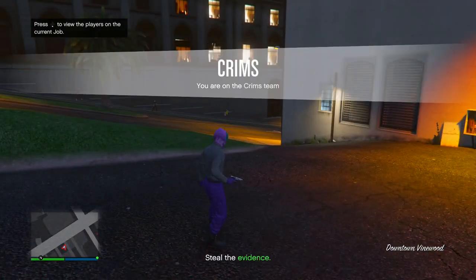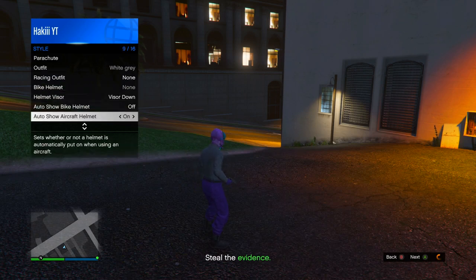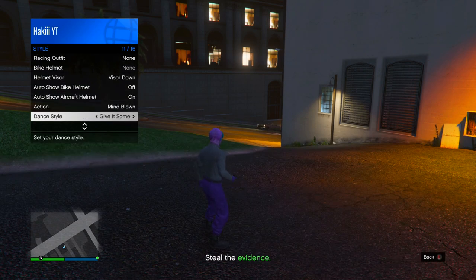Once you load into the job, take a couple of steps forward and pull up the interaction menu. Go into style, and on helmet visor scroll through this for about five to ten seconds. After that, go down to dance style and scroll through this for about 30 seconds. Once the 30 seconds are over, put your controller down and avoid touching anything — we're trying to get kicked for inactivity. As you can see in the bottom left corner, it says one minute till we get kicked, which is perfect.